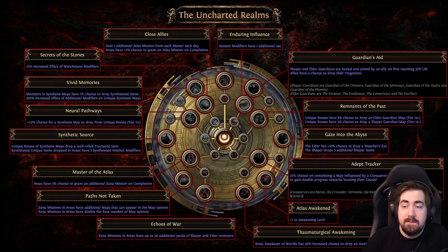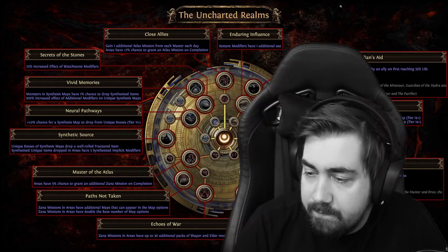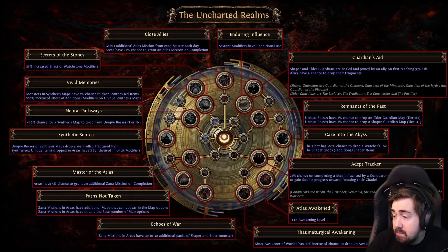Something I love doing on SSF is saving up 20 to 30 synthesis maps and then respeccing into the other nodes, running them all, then respeccing out again once finished. The Sirus nodes can be really good especially if you really want awakened gems — focusing it down is really good. You could have Close Allies, Paths Not Taken, Adept Tracker, and Thaumaturgical Awakening. You could also drop Remnants of the Past and take Analyst Awakened as well — plus one awakening level helps with dropping awakened orbs and gems.